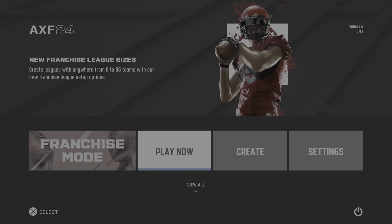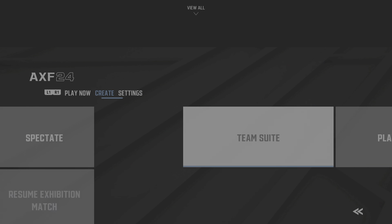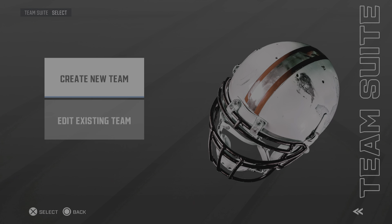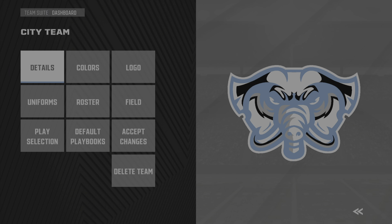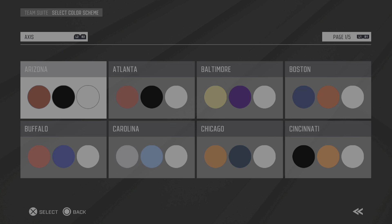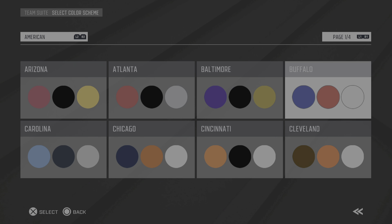What is going on guys, Axis Football 24. I'm gonna show you a feature that you may not know is in this game — maybe you know, maybe you don't. Go to Team Create, create a new team. When you go to Colors and then Templates, you see the top left hand side where it says 'Access.' If you hit R2 or L2, it now says 'American.'